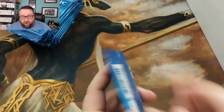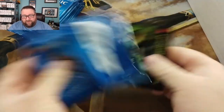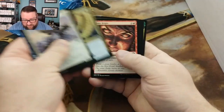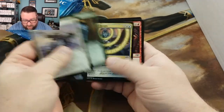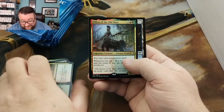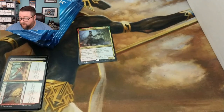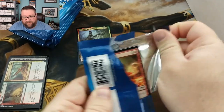Let's go ahead and fire this camera up. We're going to start off with two packs, cracking these open for the patreon build-a-pack box. There's one uncommon that's actually worth something but we didn't get it — nothing too exciting. We got a Nikya of the Old Ways, that'll go in there.